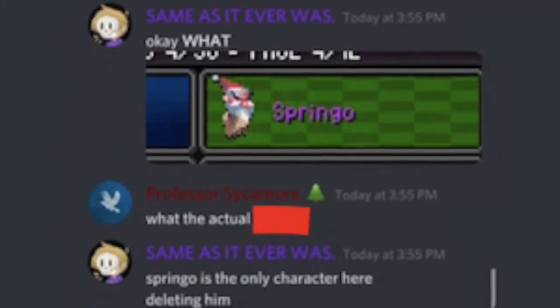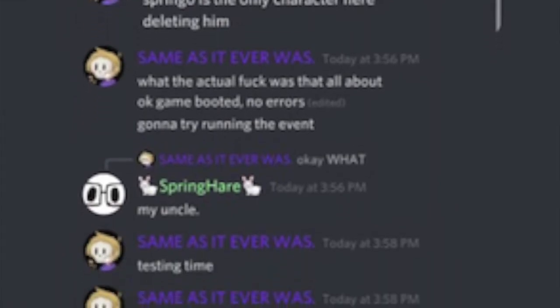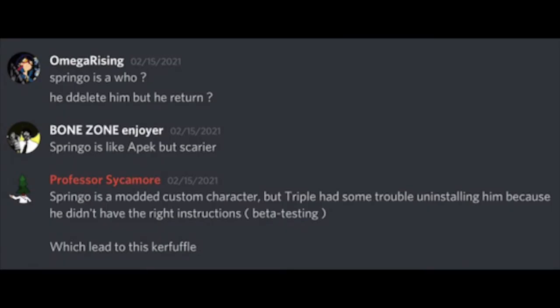Springa: Springa is a modded character that a player once tried to remove but kept refusing to be removed. This sparked a small creepypasta made in the Discord community, but it was later debunked — it was due to the player following the wrong instructions.